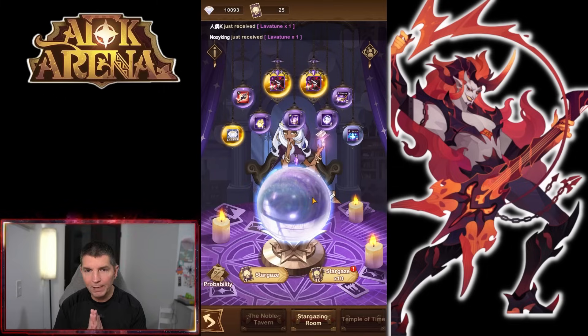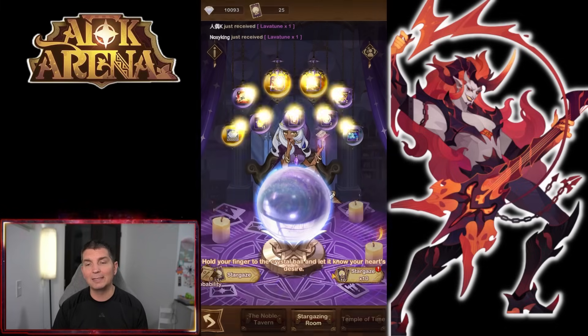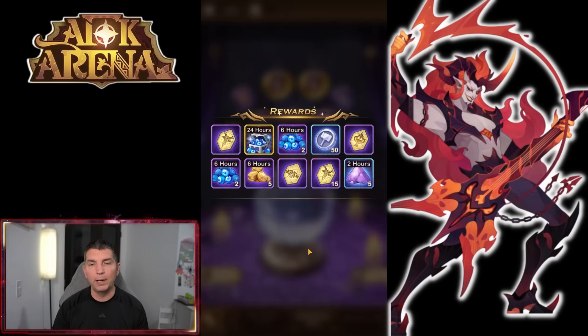Getting ready for the Robin Hood build. If you're a free-to-play player or new to AFK Arena and can get the resources to pick up Robin Hood, I absolutely 100% recommend it. There have been a lot of times where heroes we didn't use on release ended up being used heavily later. I go back to Queen — when she came out nobody used her, but a couple months later she was in every formation.